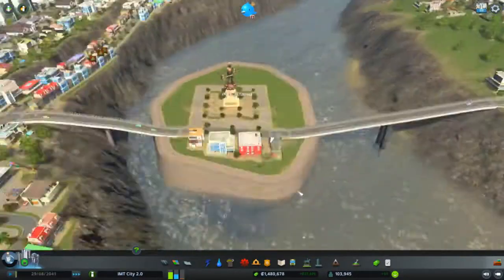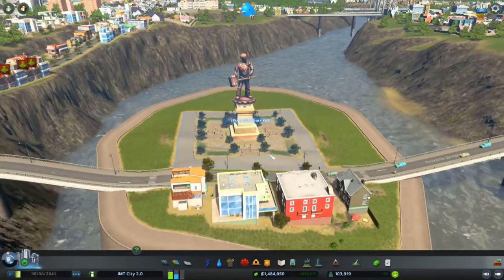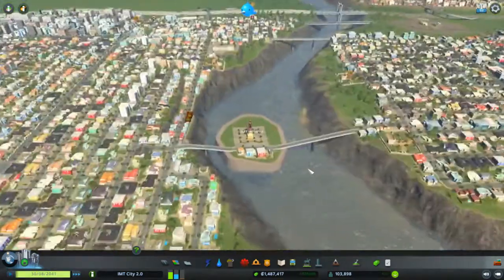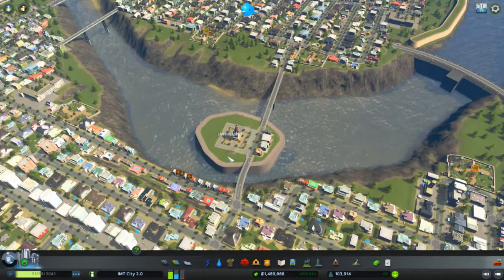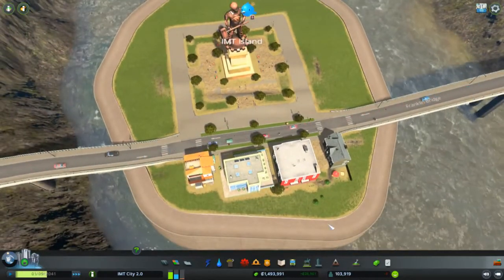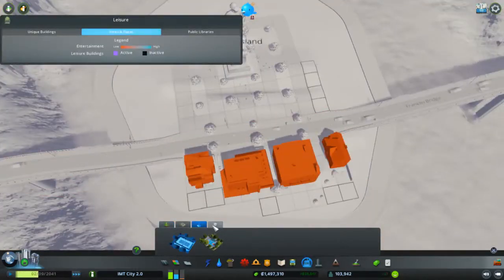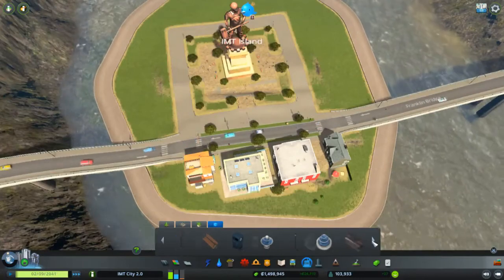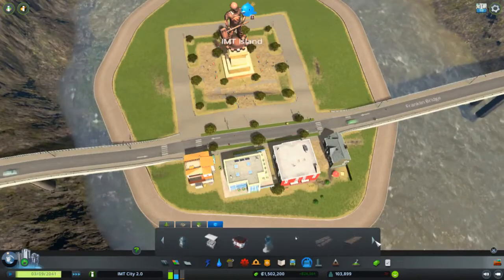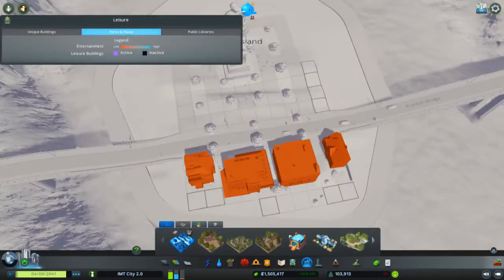Since the water was getting lower and lower, we built a special island called IMT Island with the Statue of Industry and a few houses. It's a very special location — sort of inner city — since it's just a little island in the middle of the river. It's very sparsely populated, and I really like this location. Maybe I can plant some trees here while I'm at it.